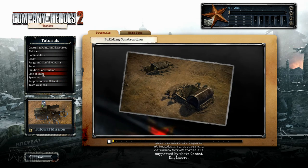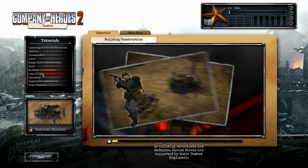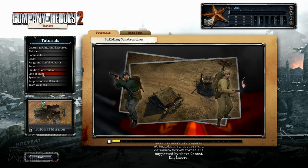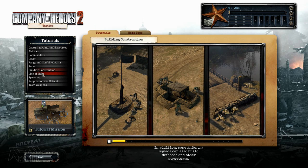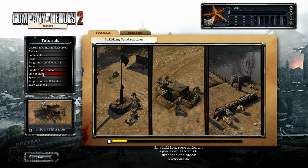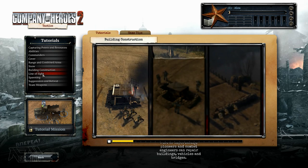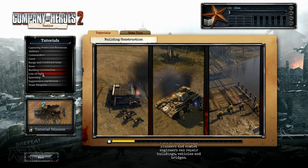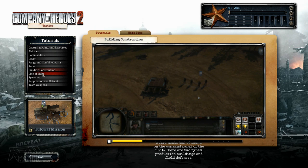Your pioneers are experts at building structures and defenses, while Soviet forces are supported by their combat engineers. Some infantry squads can also build defenses and other structures. Pioneers and combat engineers can repair buildings, vehicles, and bridges. Build menus can be found on the command panel of the unit. There are two types: production buildings and field defenses.